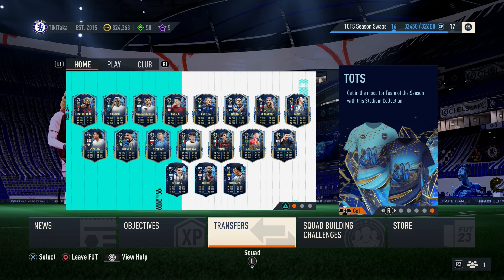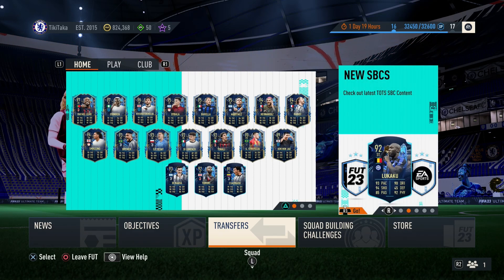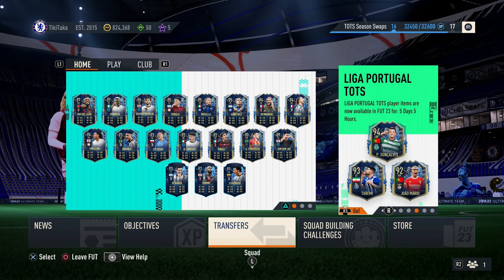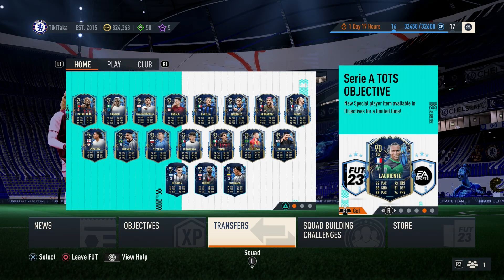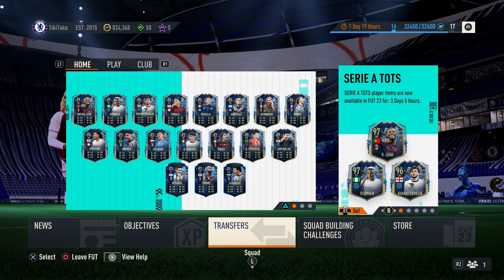Unlike the other two formations, the 4-4-2 isn't as strong this FIFA as it was in previous ones. It was sort of the meta formation before, but it's not so much the meta anymore because you've got the three-at-the-back and 4-3-2-1 formations dominating. Still, this formation is very effective, especially if you have a good team, you're a good player, and it suits your play style — because at the end of the day you want to play with something that suits you.